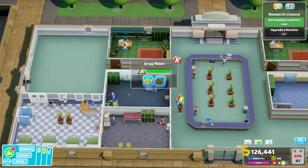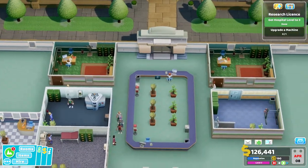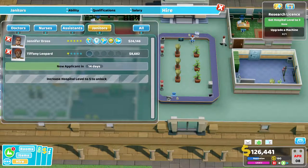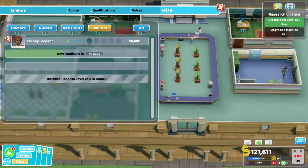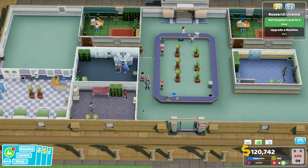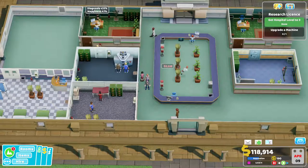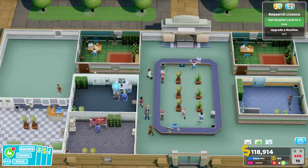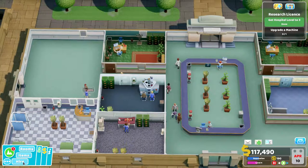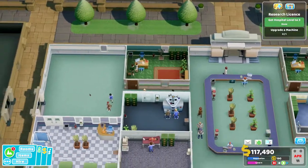I've got to upgrade a machine to get my research licence, but it looks like I can't upgrade any machines right now — maybe I don't have the right janitor. Let's hire a janitor — I probably need more than one anyway. Let's also get another receptionist assistant and another nurse, because I've got that ward.